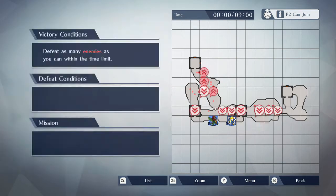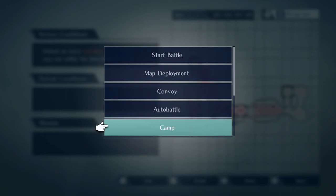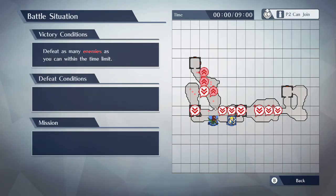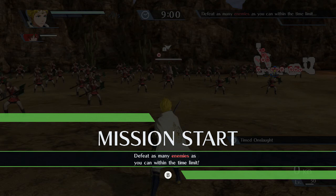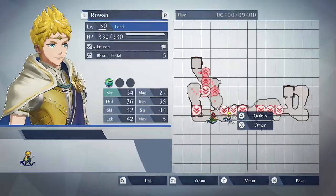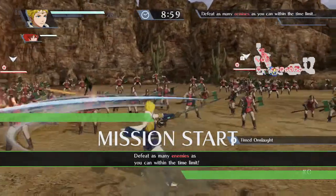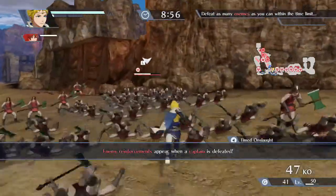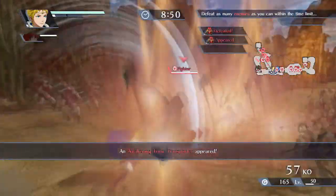Let's put one as Minerva, and then I guess one is this character because he'll just plow through all of it. Defeat as many characters as you can, right? Battle situation. Is there like a number I gotta reach? So these are just mini-challenges. Okay, defeat as many enemies as you can within the time limit. I guess I can just go over here.